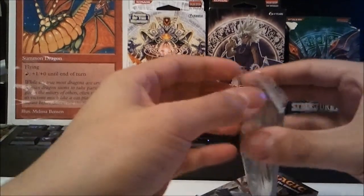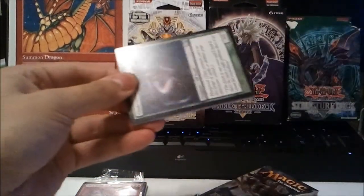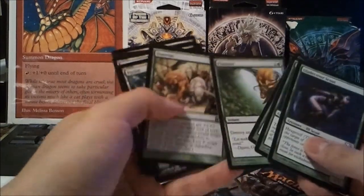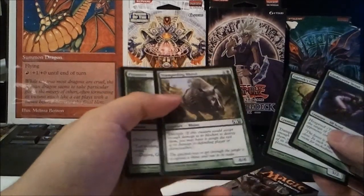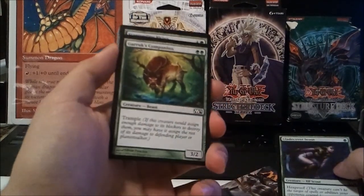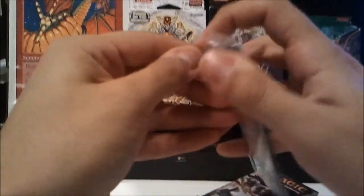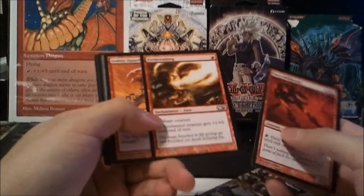Let's open up this random little pack they gave me here. I'm going to assume that these two little see-through things make up the deck you get. So this deck is going to have green and red in it. They give you an Overrun, which is kind of nice — I don't know how you're going to play it with like a 45-card deck though. We've got Plummet, some vanilla card, a 3/2 for two with trample, and an elf. This is kind of cool — we're just getting something useful like Overrun as an addition to the other cards you get in the packs.